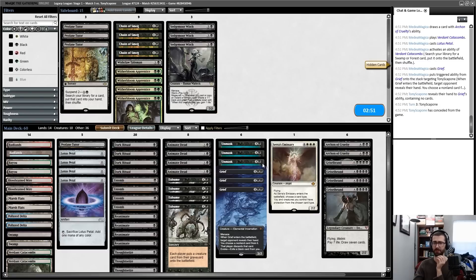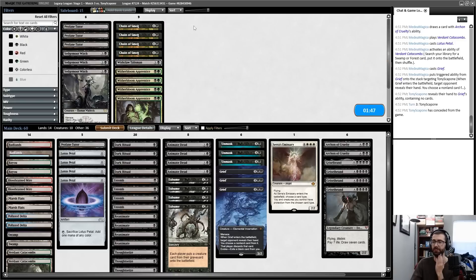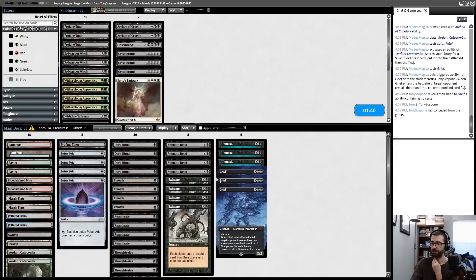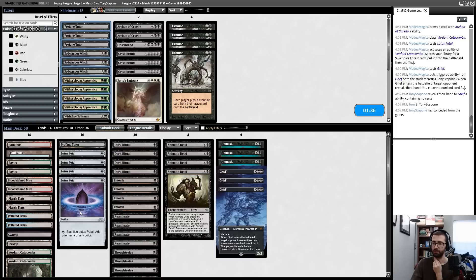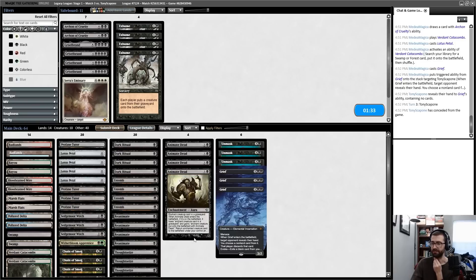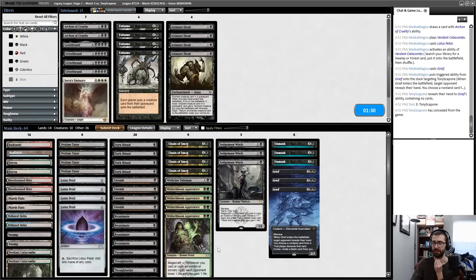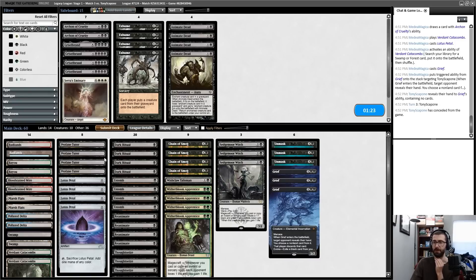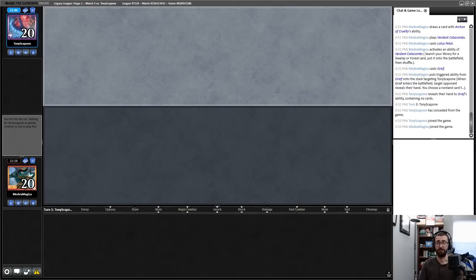I need to check the deck list and see what graveyard hate Tony is playing, since I legitimately don't know. Tony's last decklist has Leyline of the Void, so it's time for Operation Chain of Smog. I board out Griselbrand, Archons, Exhumes, and Animate Dead. Sorting by mana value: this leaves in Entomb, Reanimate, Thoughtseizes, and a decent amount of reasonable cards. Switching to this plan feels much better for the post-sideboard games after winning game one.